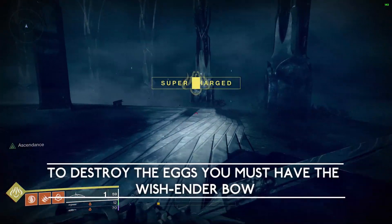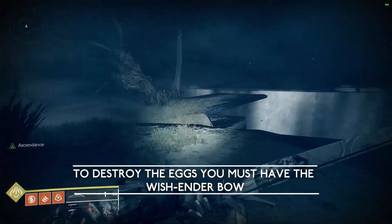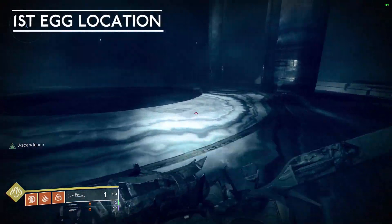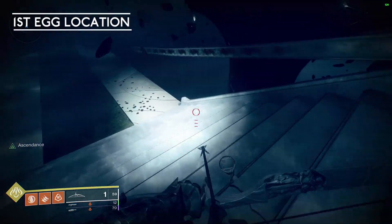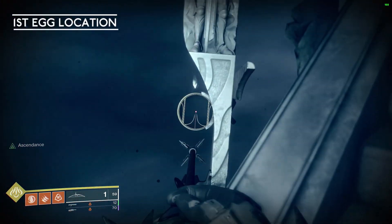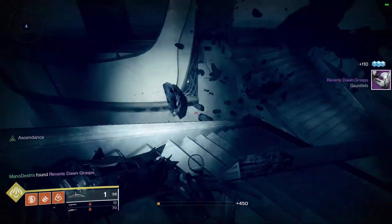To destroy the eggs you must have the Wish-Ender bow, which can be earned from completing the Shattered Throne mini quests. For the first egg location, from the portal take a hard left. You're going to come over here and see some steps that are kind of broken out and going up to the right. Look over the edge there and you will find the first egg. Knock that out and you'll be in good shape.